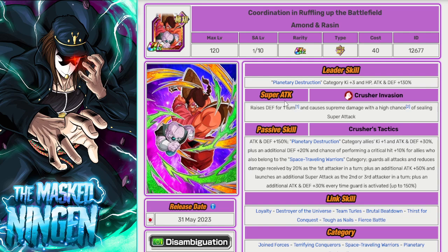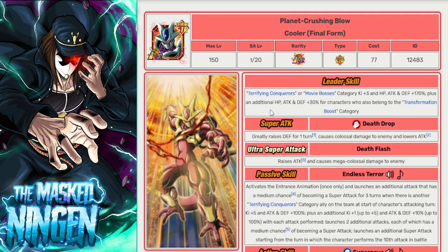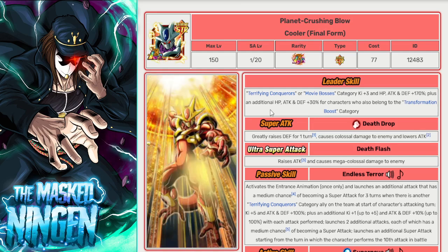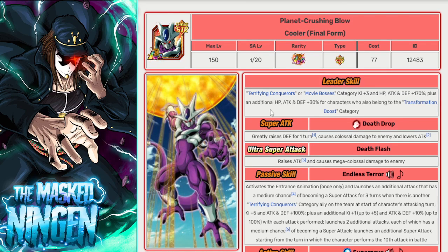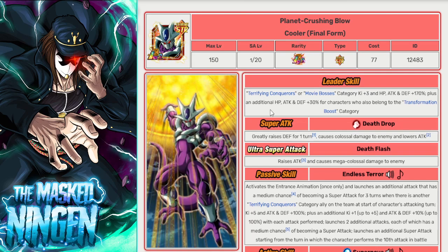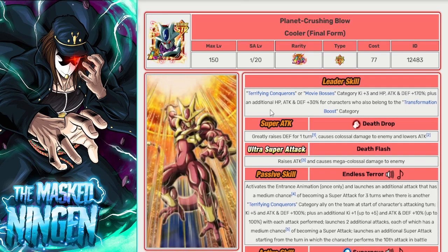One of the easier ways to build the team is not to worry so much about the Planetary Destruction leader skill, because there are a couple of units we can use to build a full Planetary Destruction team — like LR Final Form Cooler. He leads Terrifying Conquerors or Movie Bosses, which includes a lot of the Freezer units on the Planetary Destruction category. He is a very, very strong unit who can fire off tons of super attacks and do loads of damage. I would recommend running him in this event even if you're not running him as the leader.